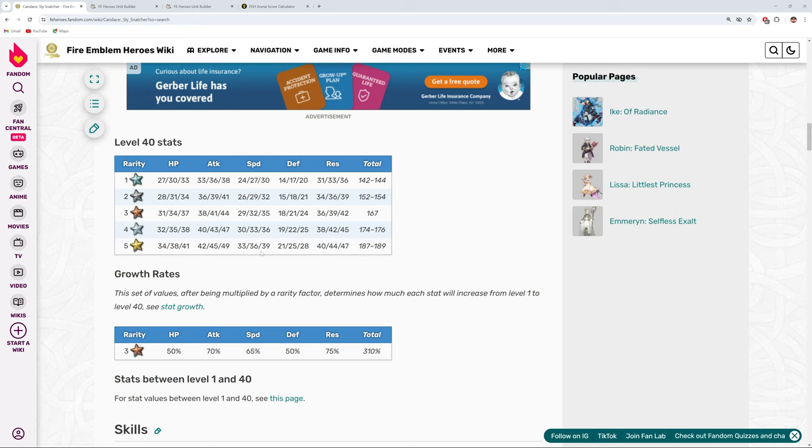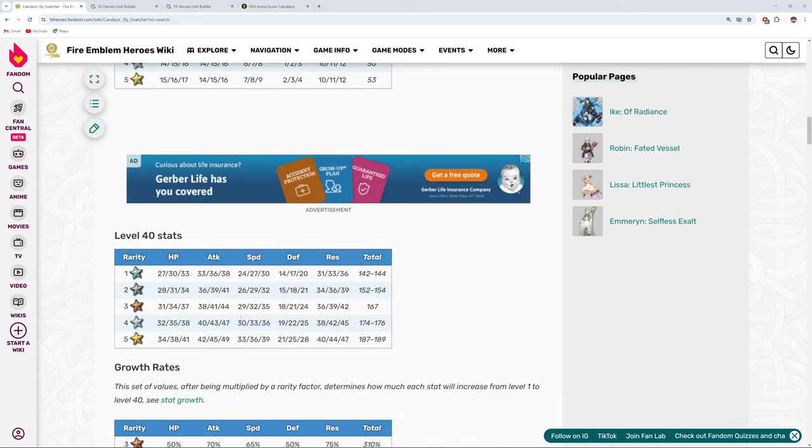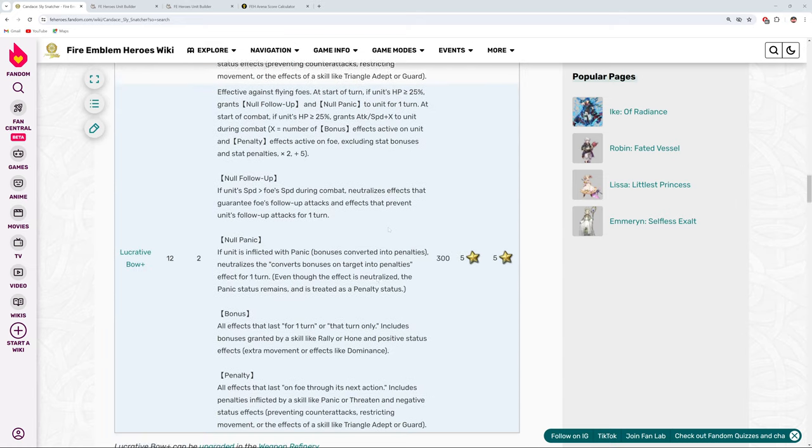Her speed being 36 isn't exactly high enough to make good use of proper speed skills — like even her own weapon that she comes with, which is Lucrative Bow. This is just a different version of the White Wind Bow from Wind Tribe Catria. What it does is give you Null Follow-Up and Null Panic, and then in-combat attack and speed based on the active bonuses and penalties on you and the foe. So it's actually a really nice inheritable weapon. It's just unfortunate that Candice herself, not being the speediest girl in the world, is going to make the best use of this one — so we'll take it for the fodder.